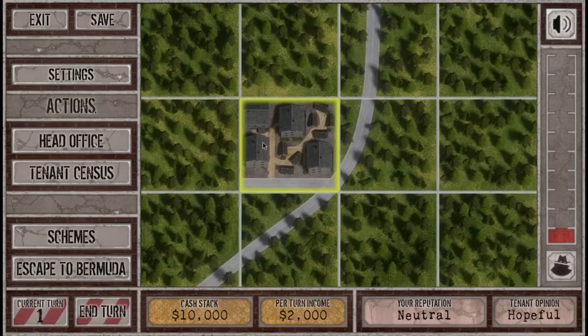This is our current slum and it looks kind of slum-ish; the rest is some lovely foresty areas. It actually looks okay — the slum sticks out a little bit whereas the surroundings look pleasant and green. We have 10 grand, we get two grand per turn, my reputation is neutral, my tenant opinion is hopeful. This isn't very good — I'm not doing my job very well. I'm supposed to be being horrible. Current turn: first turn.